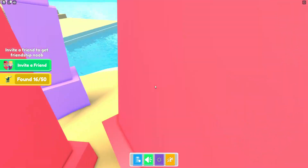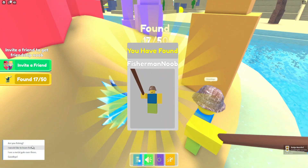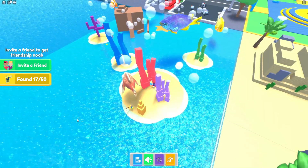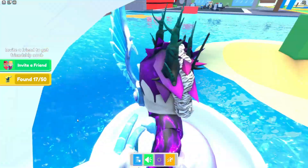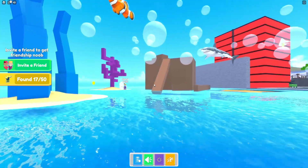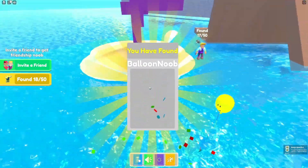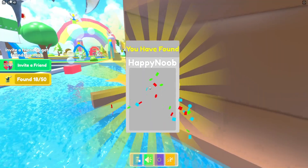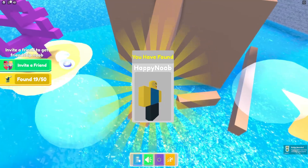This looks like an underwater area — we got the fisherman noob. He gives us a quest: 'Are you fishing?' Let's check up here and around this area. We've got the balloon noob over there, and there's someone up here we can get — the happy noob.